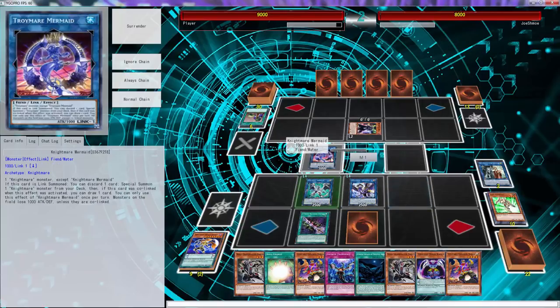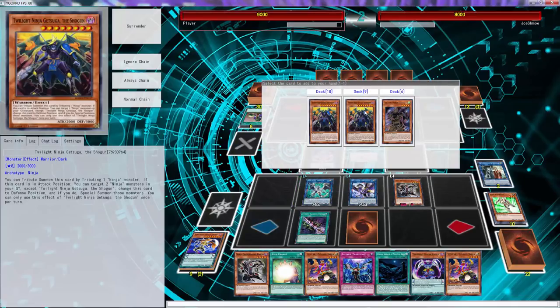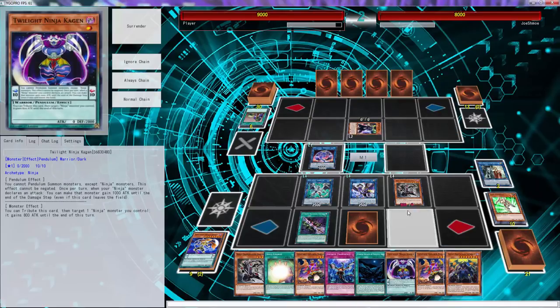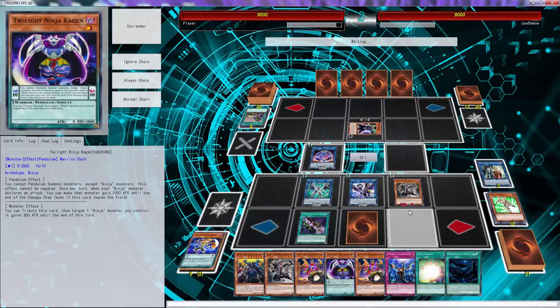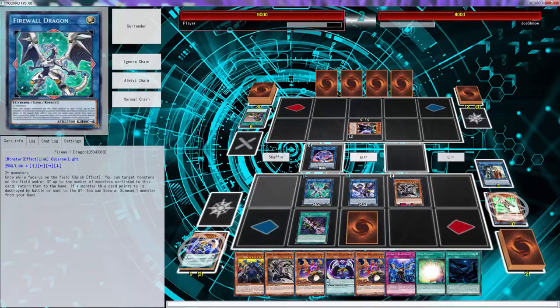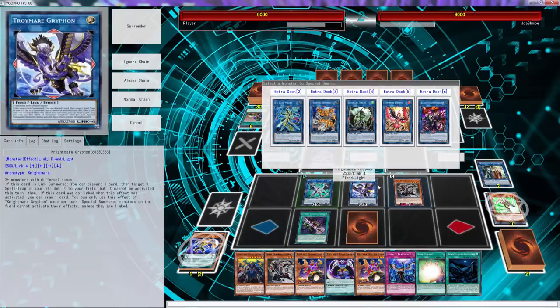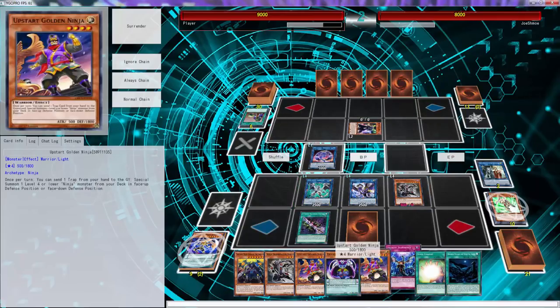Let's special summon Hanzo right there — then this can grab me the Getsuga. Hold on folks. Alright folks, we're back. I think here... I know I messed up somewhere.